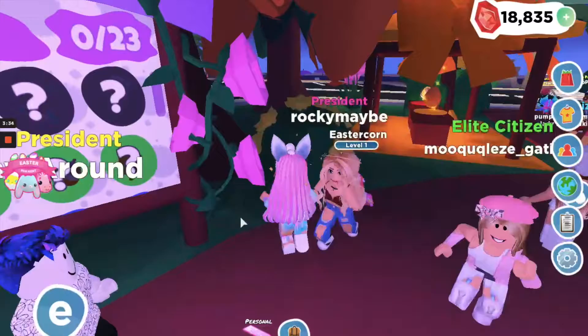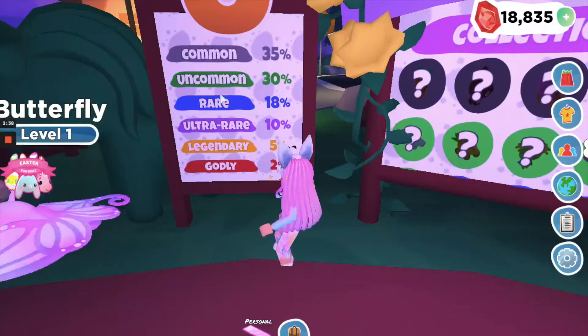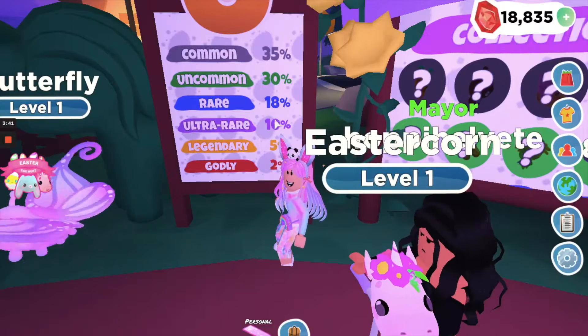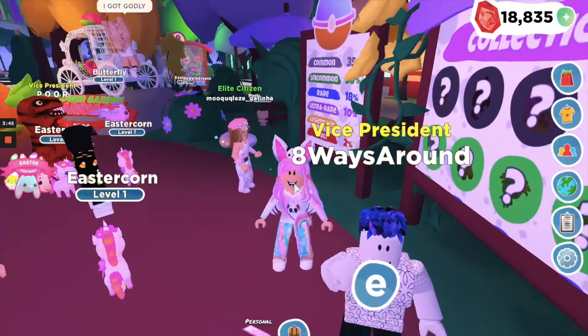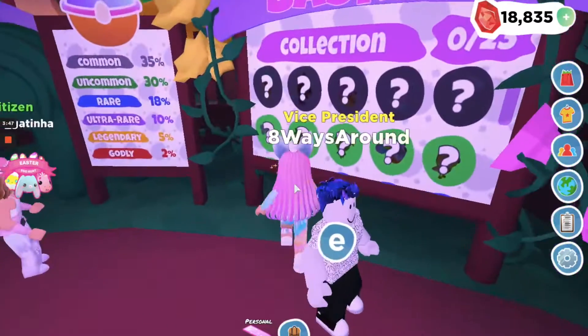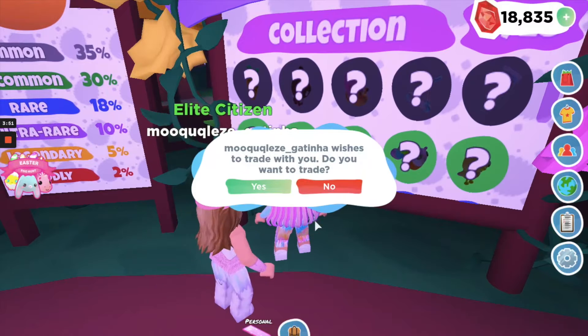There are 23 pets — oh my gosh, somebody else just got legendary! The Easter corn! So many people have those. There's a 35% chance of common, 30% uncommon, 18% rare, 10% ultra rare, 5% legendary, and 2% godly — really cool!